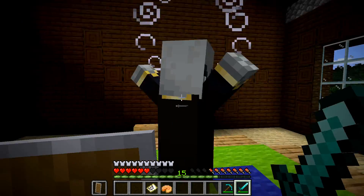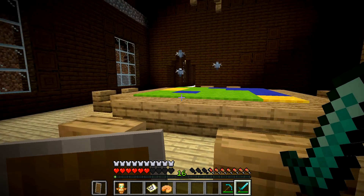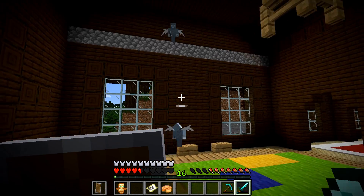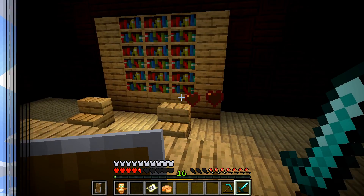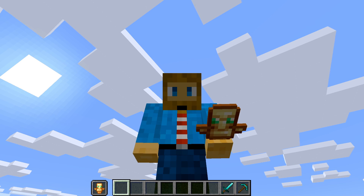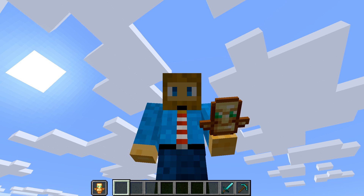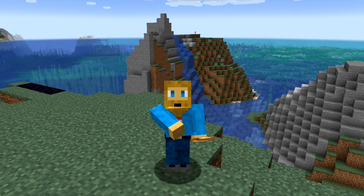And there he is. Let's see if we can take him out — and there we go, we got the totem just like that! We now have our Totem of Undying. That is how you get the map to the Woodland Mansion and find the Totem of Undying. If you liked this tutorial please leave it a like, subscribe to the channel for more helpful Minecraft tutorials, and we'll see you guys in the next video. Bye!